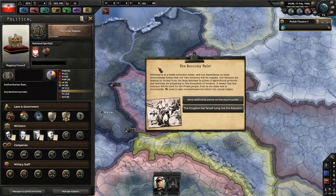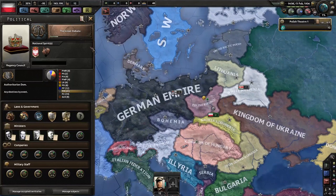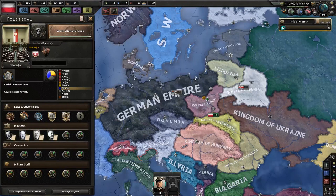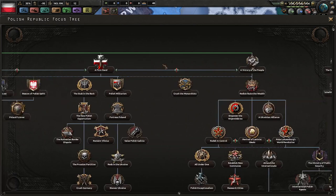Now, if you choose to send additional police to the countryside, you will lose 50 political power and this focus will continue. However, you can also choose that the Kingdom has failed, and Poland becomes the Polish Republic. Then the Great Debate will be over. You have your legislative body ruling things and the social conservatives are now in charge. This opens up a new Poland for you.